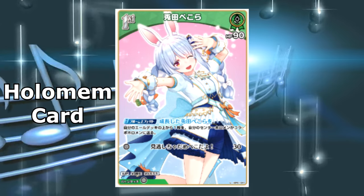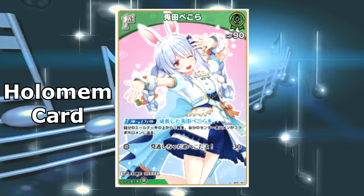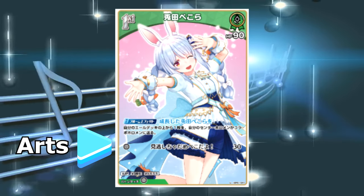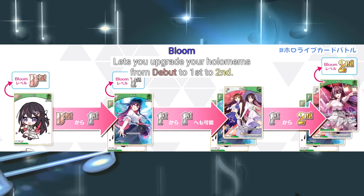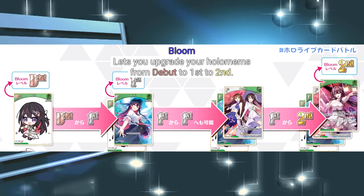Then there's the Holomem card, which acts very similar to a Pokemon in the Pokemon TCG. They have effects, HP, attacks referred to as arts — which take energy referred to as cheer — and they even evolve through the bloom mechanic, which allows them to become stronger and trigger their higher stage's bloom effect when played.